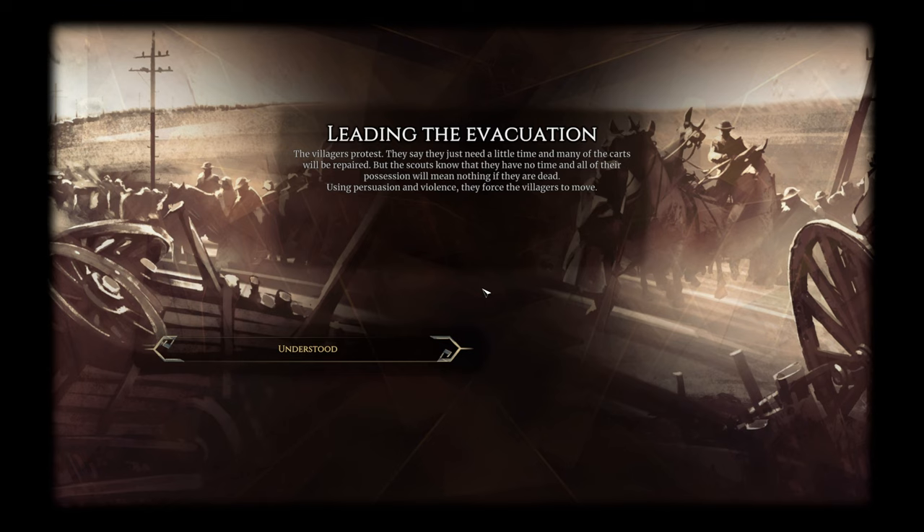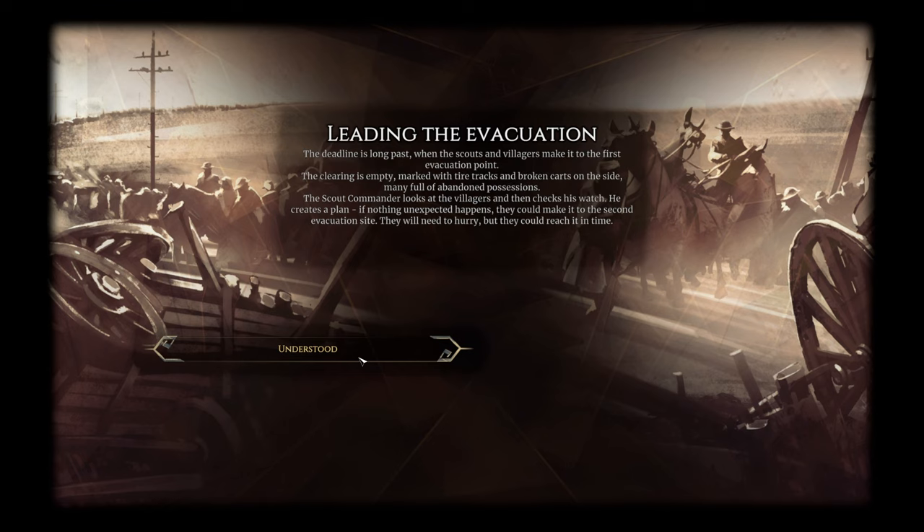Using persuasion and force, the scouts make the villagers move. The deadline has passed when they make it to the first evacuation point — the clearing is empty with tire tracks and abandoned carts. The scout commander checks his watch and creates a plan: if nothing unexpected happens, they could make it to the second evacuation site. They'll need to hurry but could reach it in time.